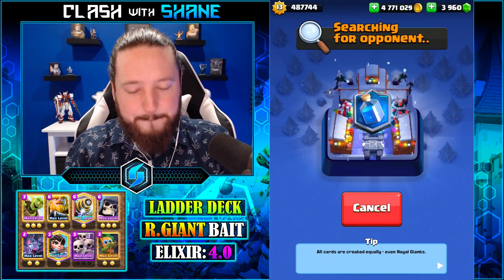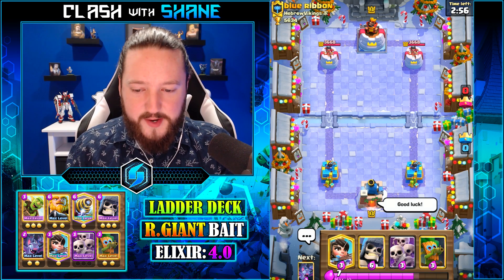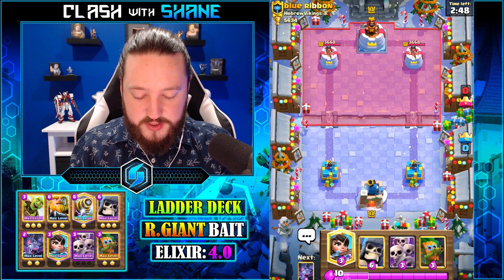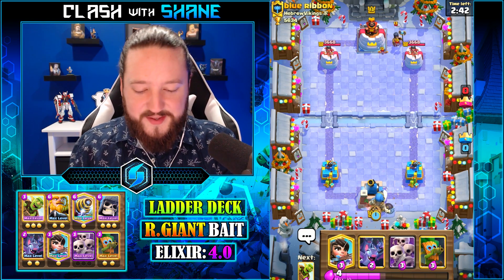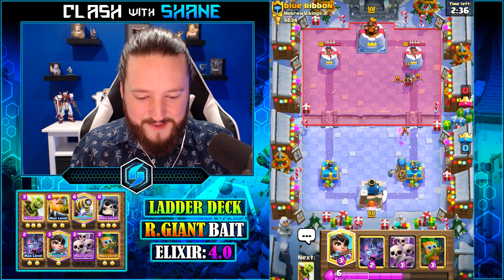Man, that hurts. I thought we were better than that. Anyway, jumping into a battle here against Mr. Blue Ribbon — he has the free tower skin unlocked already, which is I think one of the better versions of the tower skin this season, although it's gonna be interesting to see how it looks in a different arena. Think of like Pekka's Playhouse with the igloo skin — that would be odd.